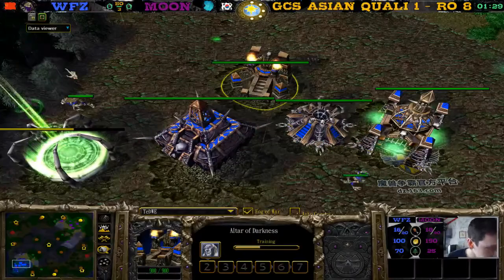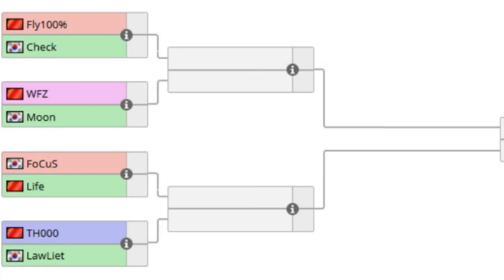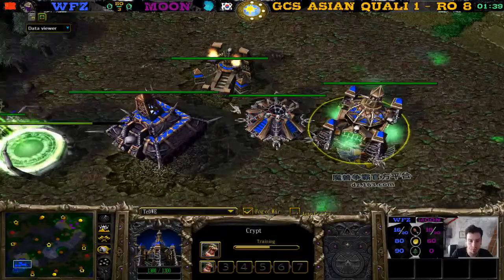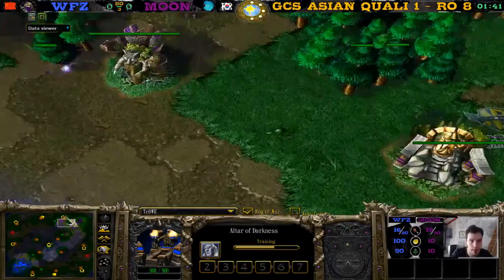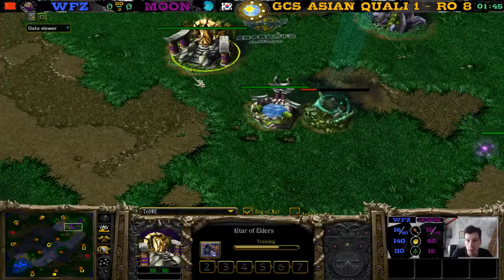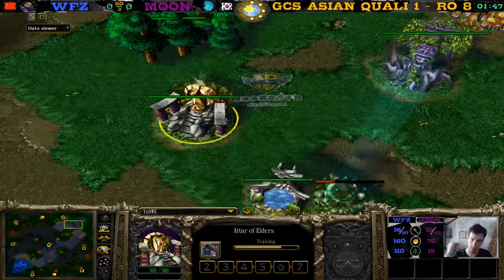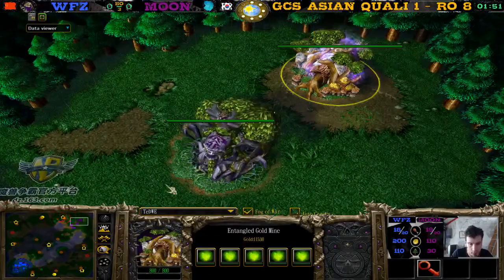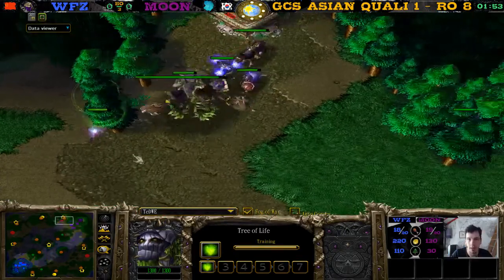Hi Chaco. As you guys have probably already noticed, the game is up here between Moon and WZ, with WZ in the bottom left on Amazonia in the blue and Moon in the top right in the purple. Moon is building a second moon well and some wisps.